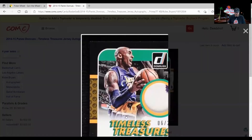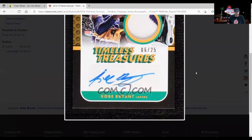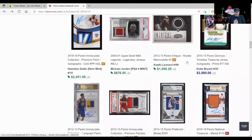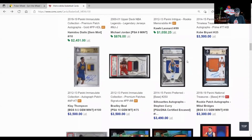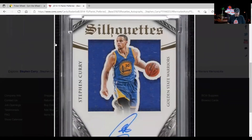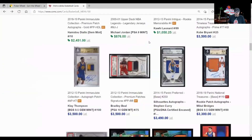COMC is stepping their scan game up a little bit for some of the higher-priced newer stuff — those scans look a lot better than some of the older ones. We've got Klay, Beal, and Curry — this doesn't look like the prime version, that's just the basic jersey version, still a nice looking card. A lot of people didn't like when they moved the silhouettes to the center of the relic, because traditionally they were on the side — that was something people kind of had to come to grips with after a while.